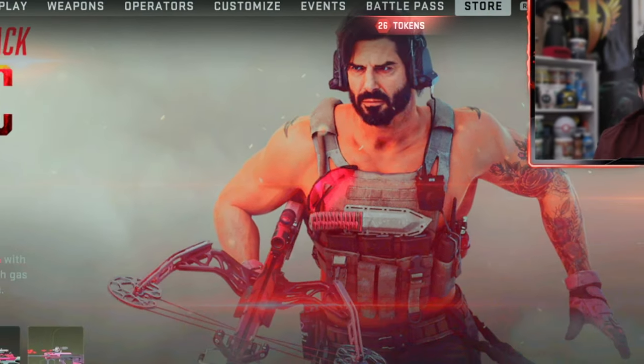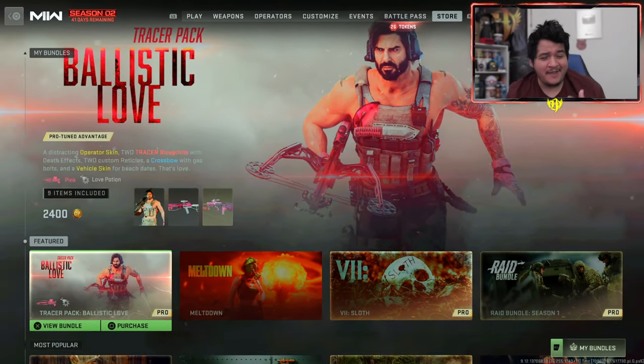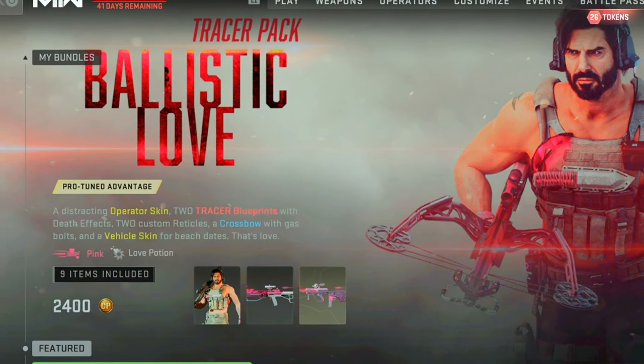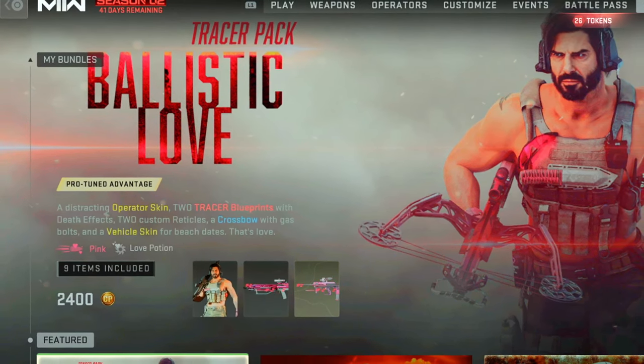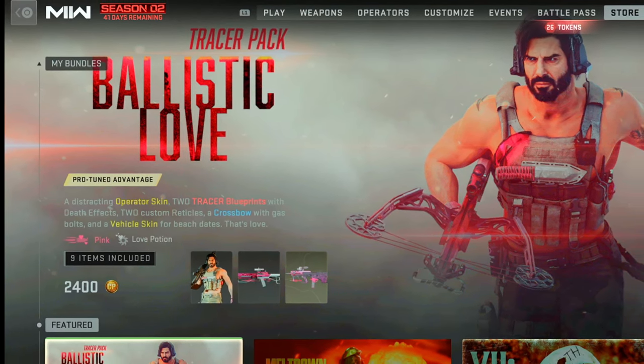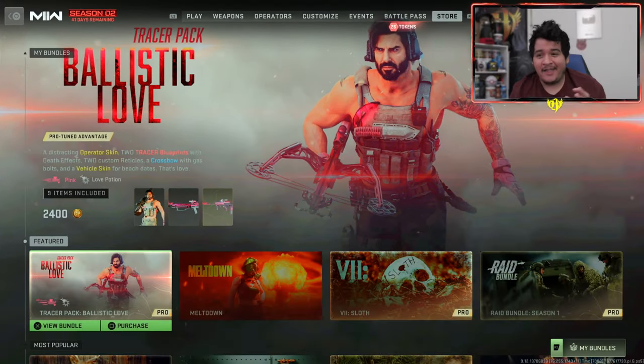What's up guys, Interior here by Nino or Quadgy, and welcome back to another video of Call of Duty Modern Warfare 2 multiplayer and Warzone 2 and DMZ as well. We got a special store bundle to show you guys today — the Tracer Pack Ballistic Love Bundle. This comes with pink tracer rounds and apparently a love potion death effect, which sounds really amazing. It comes with tracers for the crossbow, the MX9, a really buff operator skin, and probably some other cool stuff as well.